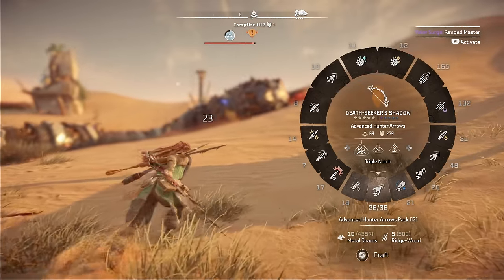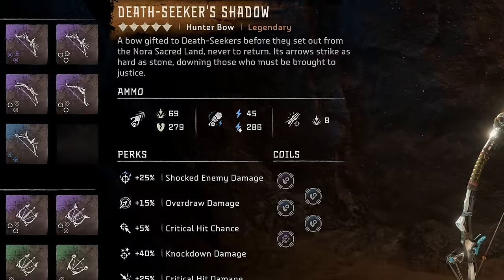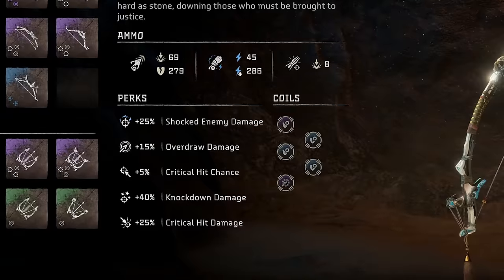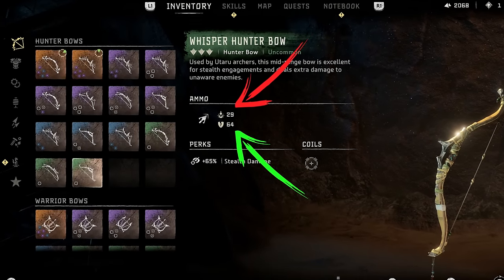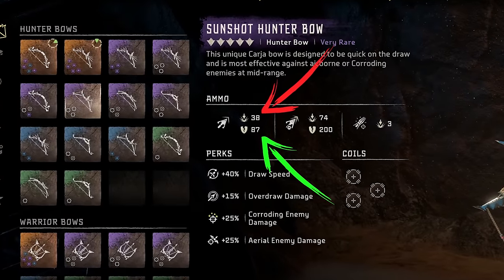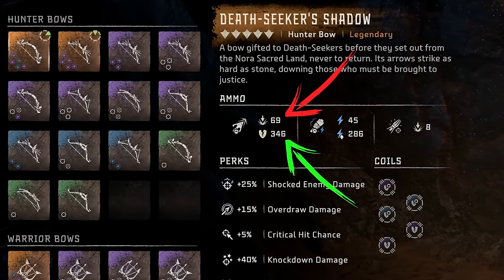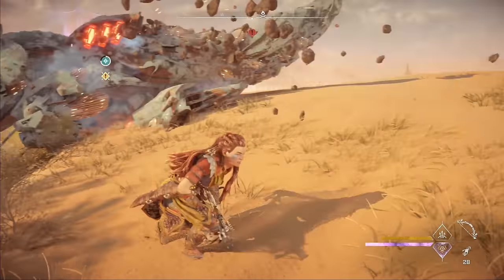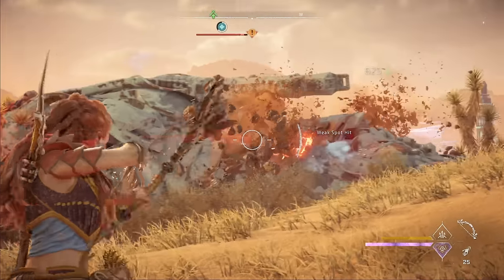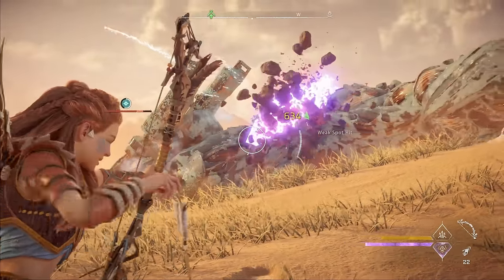Up first, let's figure out your hunter bow — specifically the one you use to deal impact and tear damage. Generally, when deciding to coil a weapon, I first ask myself what the weapon is especially good at. Looking at hunter bows, the tear damage stat on every single hunter bow is much higher than the impact damage, so the game is telling us that hunter bows are best at tearing off components, not dealing direct damage.